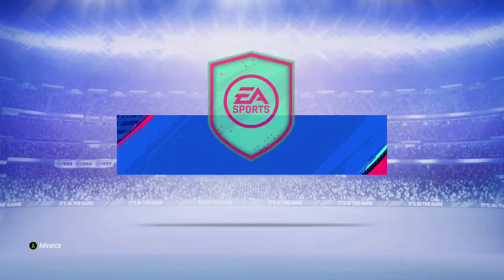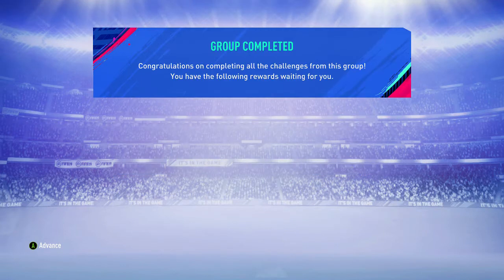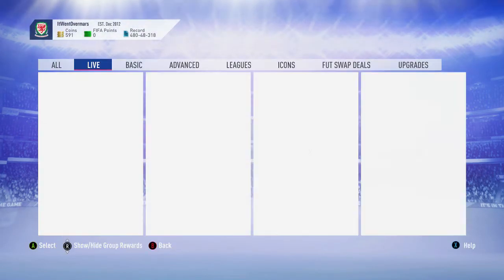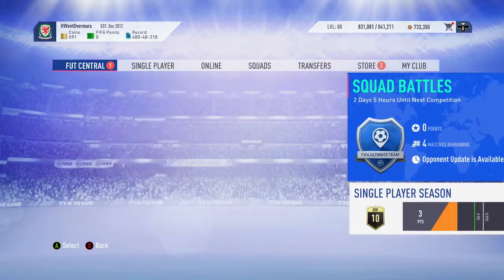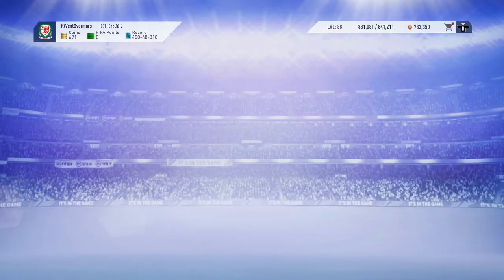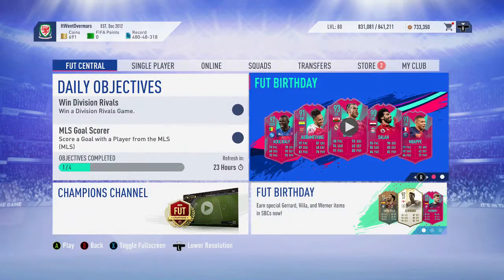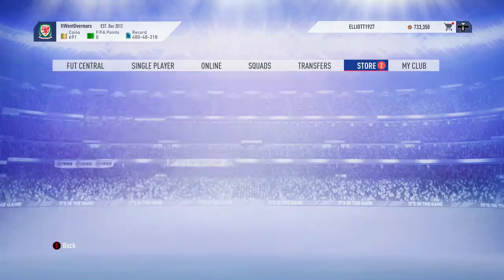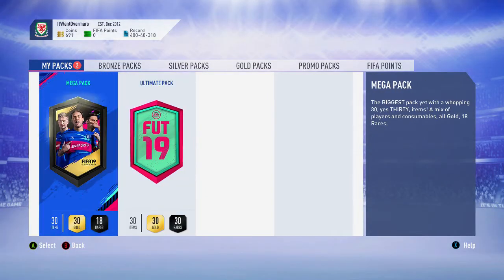It's going to be a short video. If we can pack one of the players from the FUT Birthday selected squad that would be awesome, but it's going to be pretty tough. There's striker Bale, Salah as a left back — I don't even know why, maybe he started his career there. Right wing Aubameyang, CDM Koulibaly. I don't want the Mbappe unless it's tradable — oh, they're both tradable. I have the EA Mbappe in my squad already and he's untradable. So let's open the mega pack first.